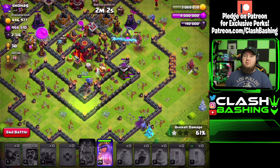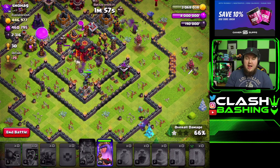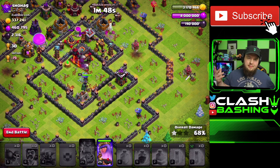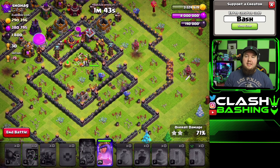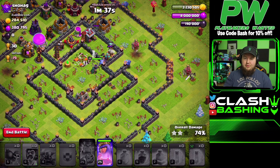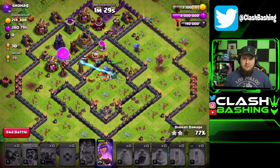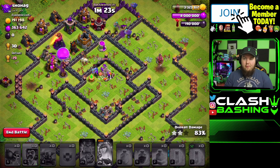At Town Hall 10 you're going to start doing queen walks more, experimenting with hybrid attacks and other strategies. Not only is it a higher town hall level, but the difficulty goes up - you're going to have inferno towers to deal with and new attacks to learn. Use these last few hero levels as practice time: learn Go-Hog, learn queen walk hogs, queen walk balloons, so you have more in your arsenal when you go up.